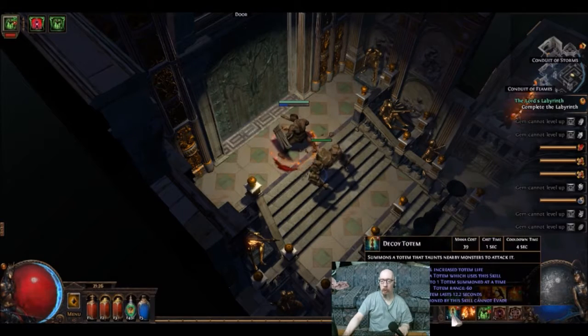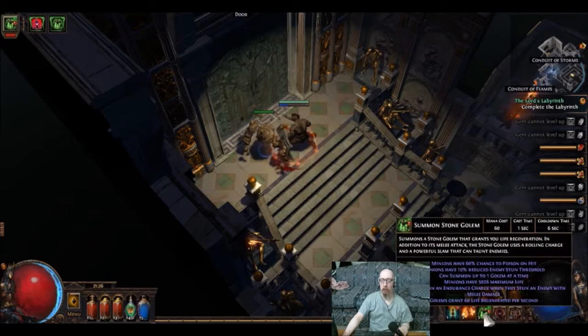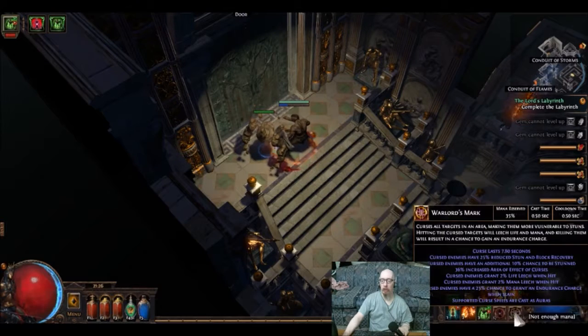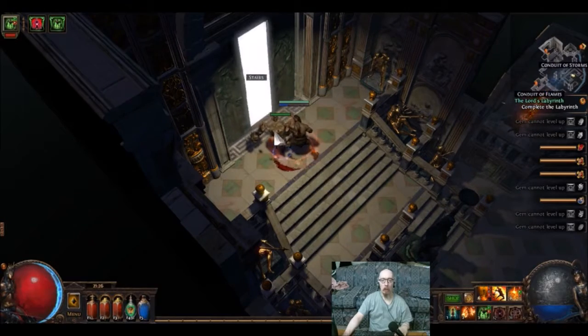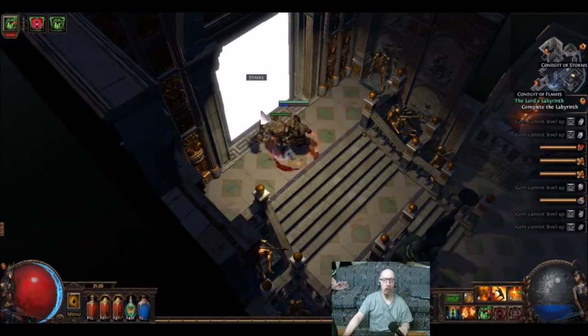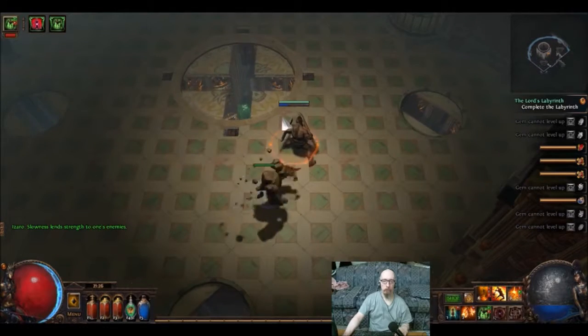Decoy Totem, Molten Shell — but more often than not I forget to use it. And then Stone Golem, extra life regen, and Warlord's Mark attached to Blasphemy. Here we go — let's hope my computer don't restart or the game don't crash.